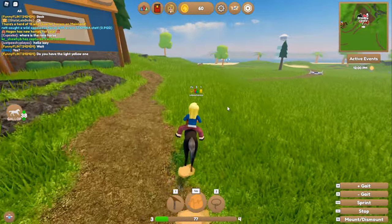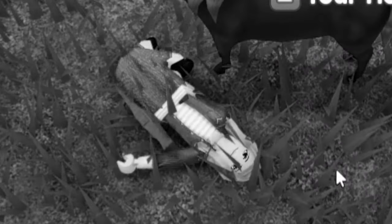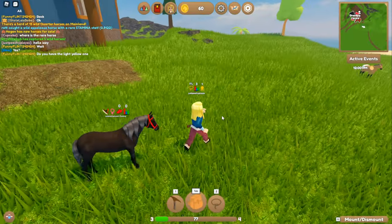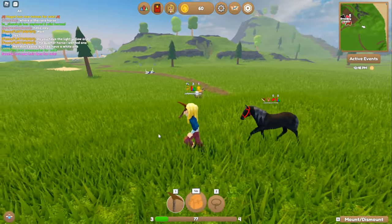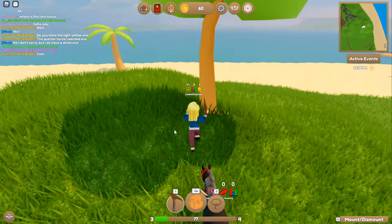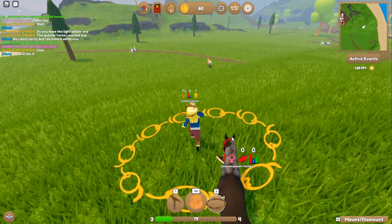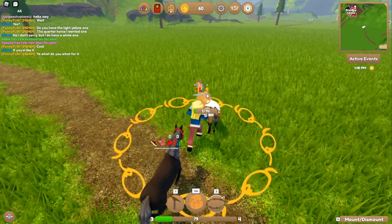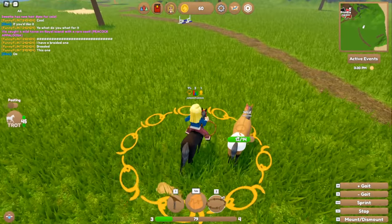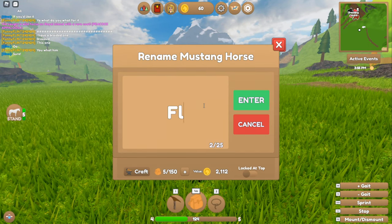Oh, these prices — never mind, I no longer want a horse. Look, we have little jumps and stuff out here. Oh there's a horse! I died. Oh my gosh, I don't have enough for a lasso. Note to self: don't dismount mid-gallop, you will regret it. Okay, let's go get this horse — come back here, you ain't escaping!